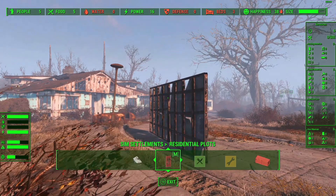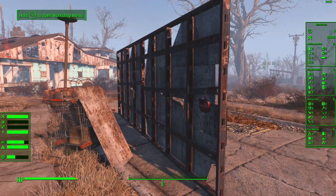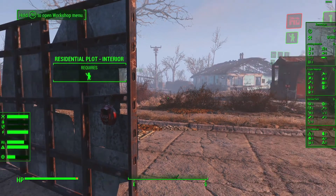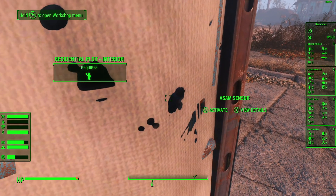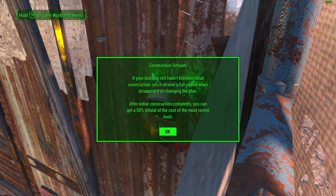We'll go ahead and build. I think we can prevent it from upgrading temporarily - activate - we have to wait for the plot. Cancel construction. 'If your building still hasn't finished initial construction, you'll receive a full refund when scrapping it or changing the plan. After initial construction completes, you can get a 50% refund of the cost of the most recent level.' I never took the time to actually read that, so it's good to know.